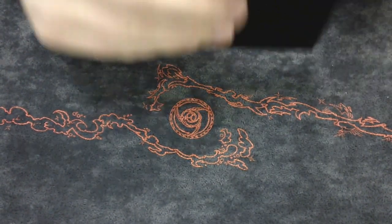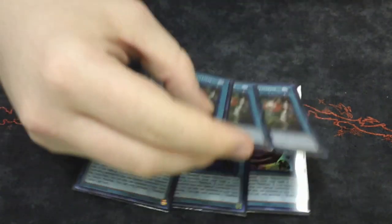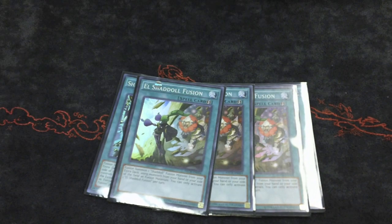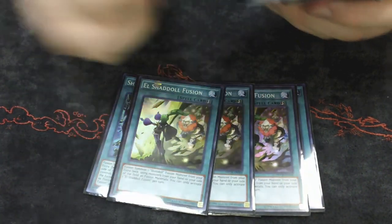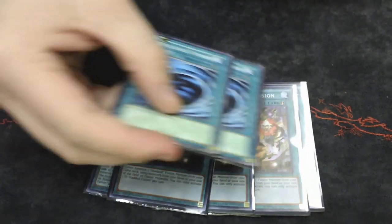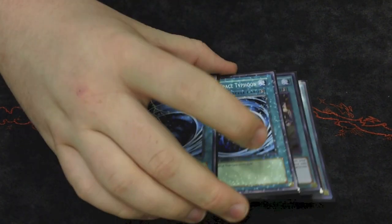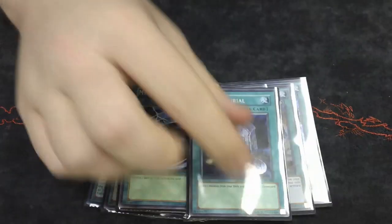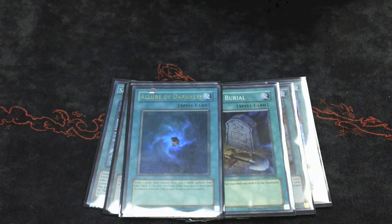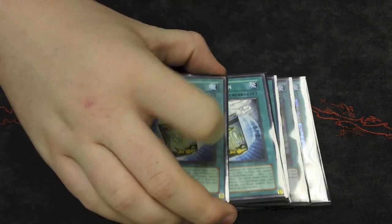For the spells, play three Fusion — it's the best spell card in the deck other than Instant Fusion. Play three El Shaddoll Fusion. You need to play three and three of each because Burning Abyss are so heavy right now — you need to get your Fusion on the field as quickly as possible to start abusing everything. I play two MST, probably going to bump this up to three, but right now it's been working fine at two. Play one Foolish Burial, one Allure of Darkness, and the tech spell — double Instant Fusion.